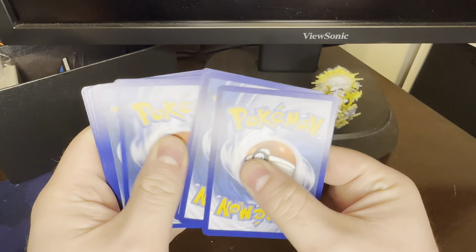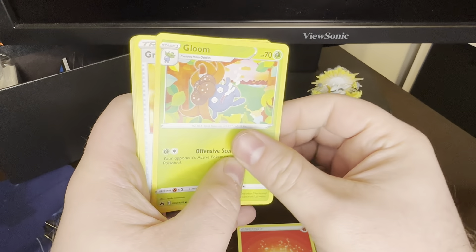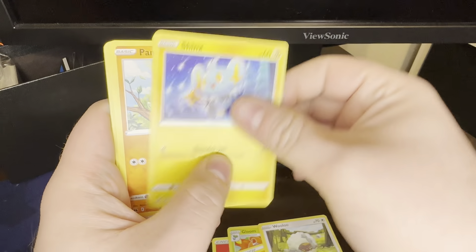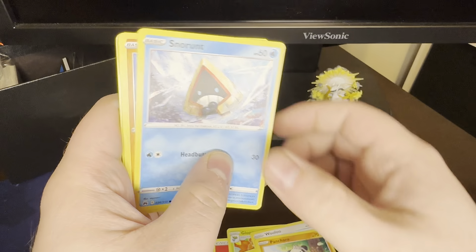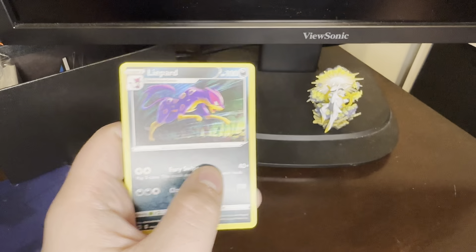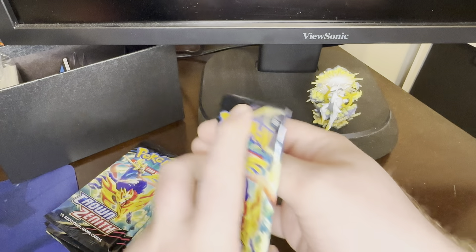Hoping for a gold card, maybe that secret rare Pikachu, but that's not worth very much anymore. Pack 5: Fire Energy, Gloom, Great Ball, Graveler, Wooloo taking a nap, Shinx, Panjam, Snow Run, Rockruff, Luxray Reverse, and a Lippard. Terrible. Terrible pulls. We're moving on.